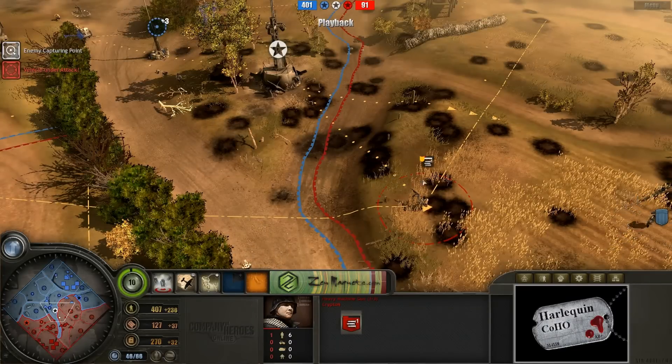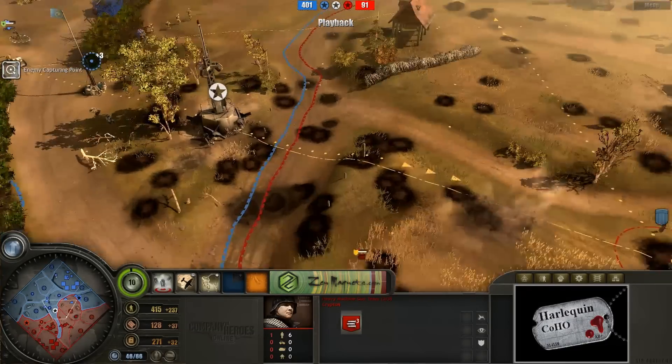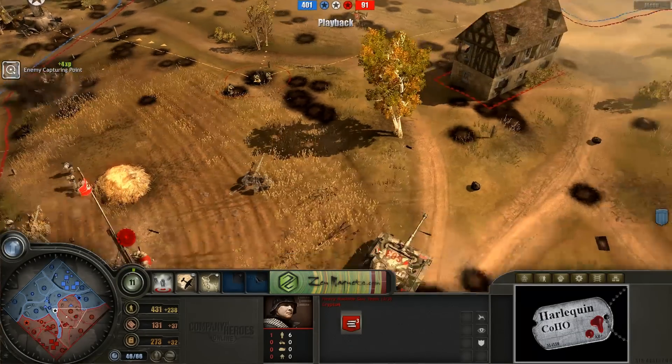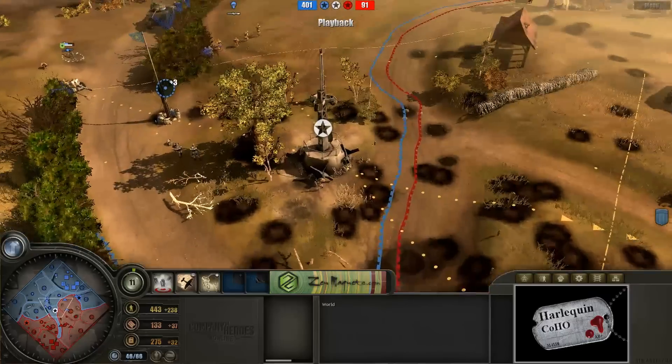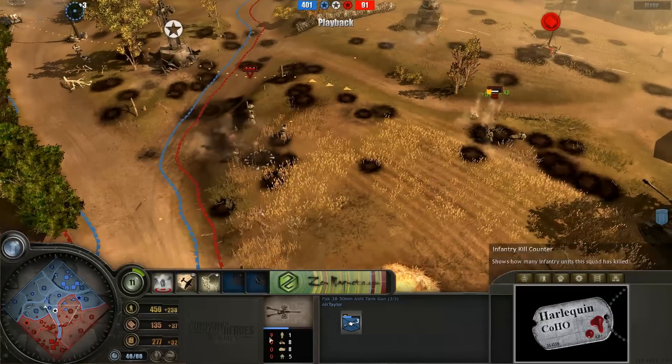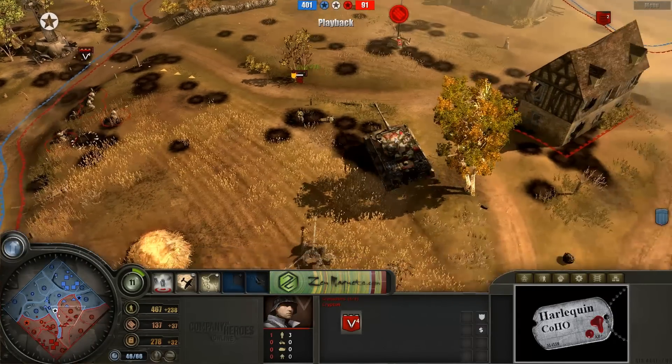Here we go once again with the heavy machine gun team just kind of firing away towards the center. Check out this coverage — double heavy machine gun teams. It looks like an anti-tank gun perhaps even took that guy out. Anti-tank gun with nine infantry kills, by the way — you don't see that very often.